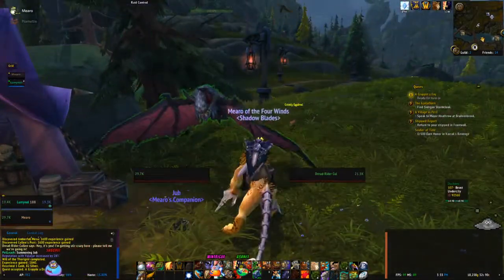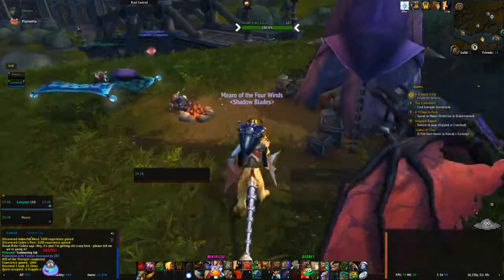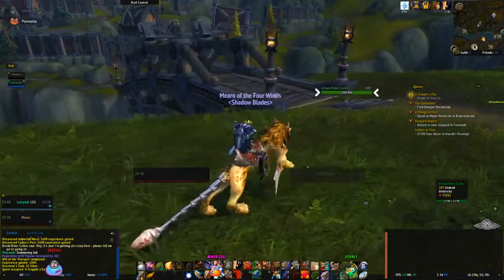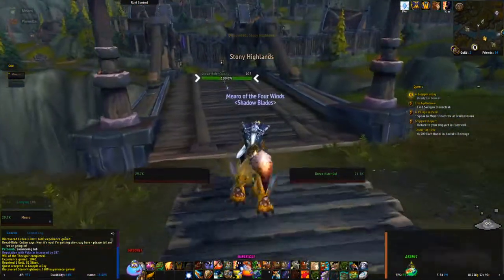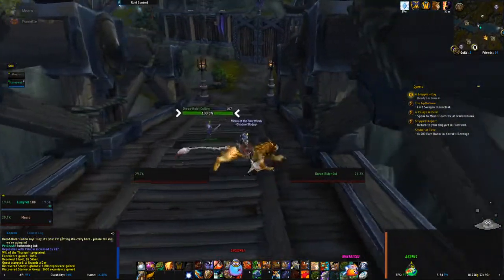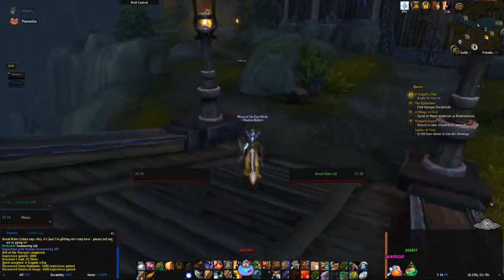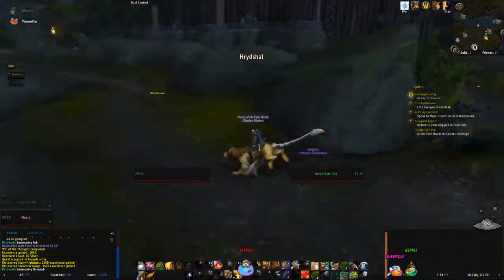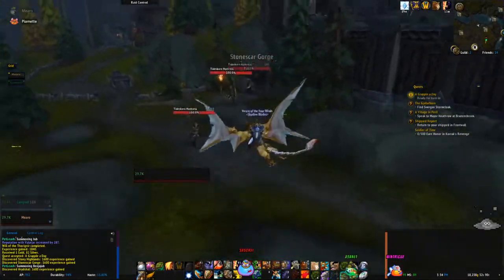Duchess! In case you're wondering, Duchess is this bat right here. It's Josh's bat. She's a good bat. And she is a flight point. She's a very good bat. Windtreeg would keep Duchess as a bat if she could — in real life. The funny thing about this is, since we can fly, it's much easier.